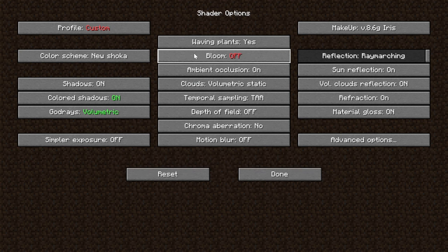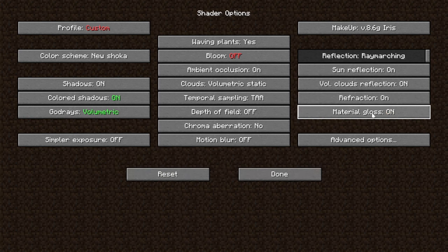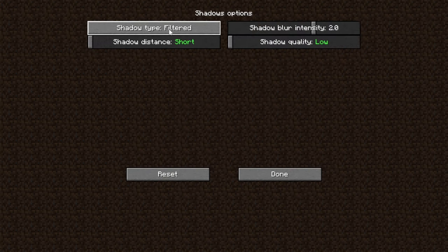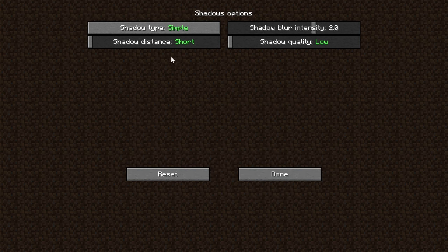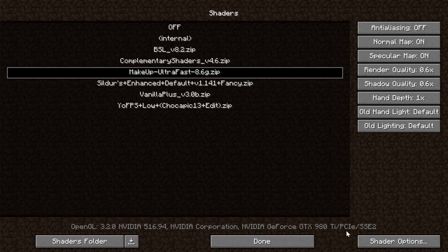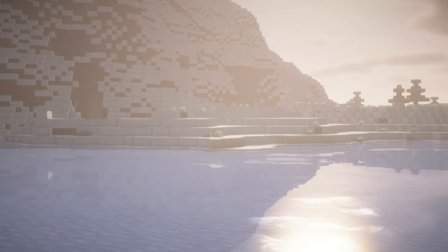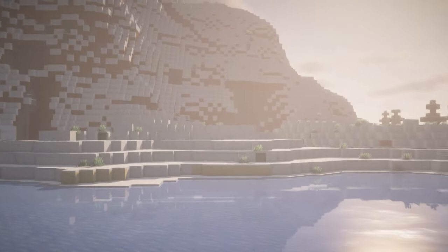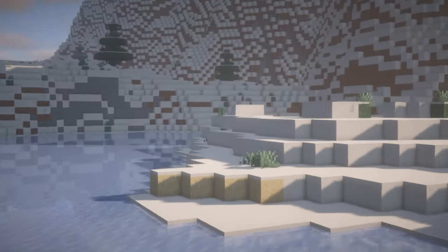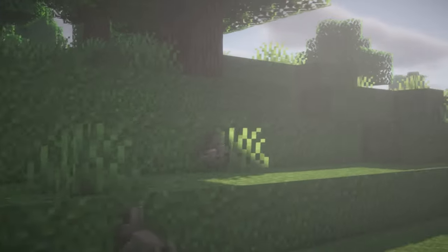Once you do this, most shader packs actually have the ability to select either a profile or a preset — they all call it something a little bit different — but it's going to be like high FPS or better performance. You might have a high, medium, low, with high usually being the best looking and low being the one that's actually the best FPS. Usually you also have colors: green usually means higher FPS and red usually means lower. You can also hover over a lot of these shader profile settings to see exactly what each one does.